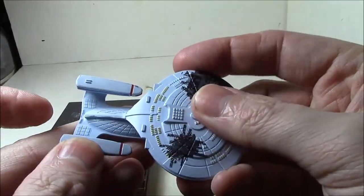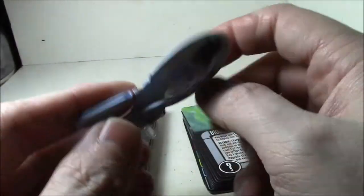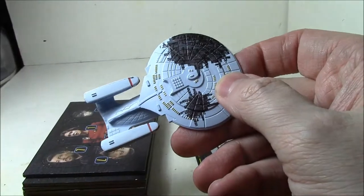The rest of the ship is still soft plastic, but the saucer section itself is definitely hard plastic, which is kind of nice. Not too bad.